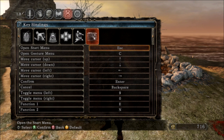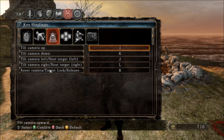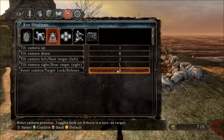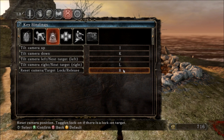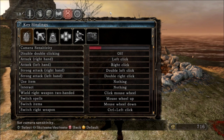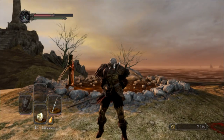The only other one I want to show is right here: reset camera or target lock. The target lock is the important thing, which is R — right next to my finger. Anyone that knows how to play Dark Souls needs to know they should lock on to enemies or they're going to die horribly. That is the best setup I've found. I hope this helped you guys out — good luck dying. See you later.